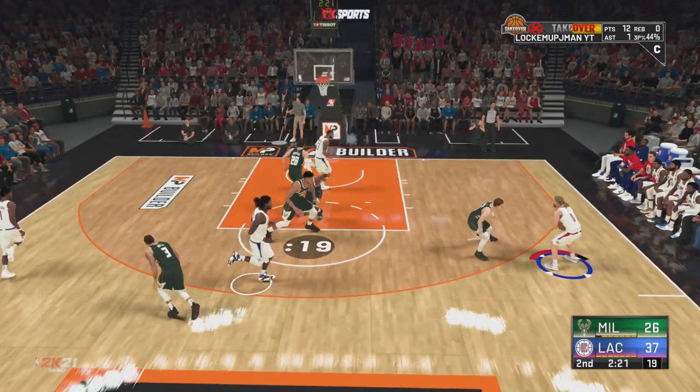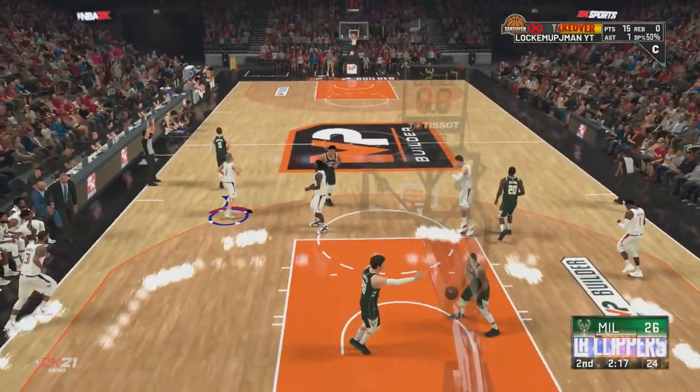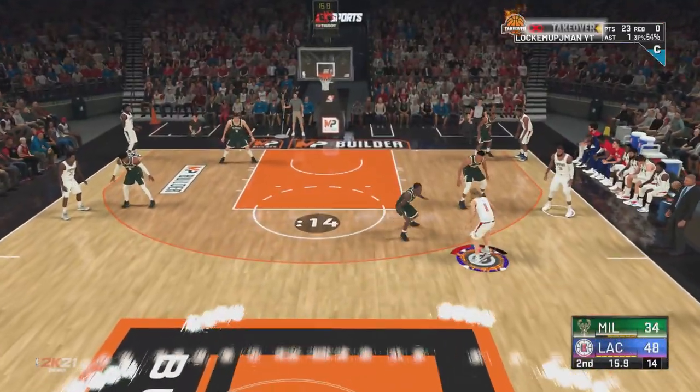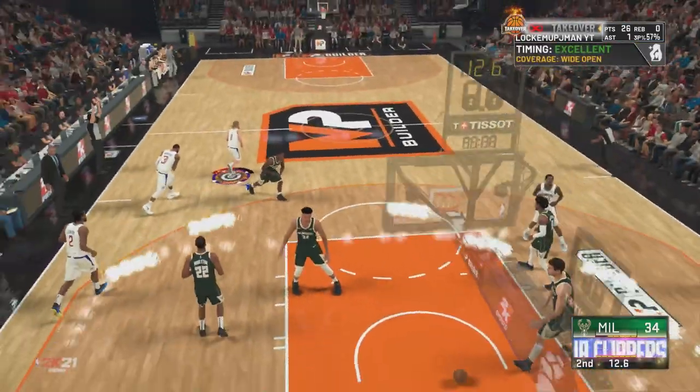Yo, what's good, Lock'em Up Nation, coming at you with another banger. Now some of you may or may not know, but when you're selecting your badges for your player in the demo, you can hit Y and pick your jump shot for the demo game.